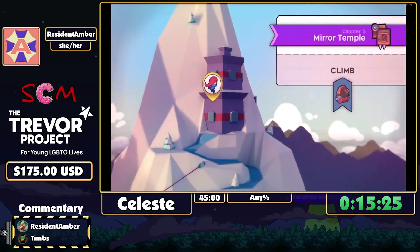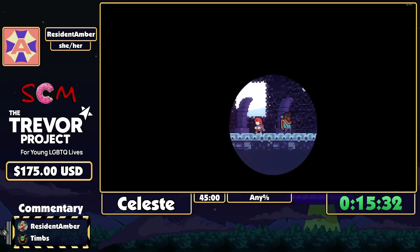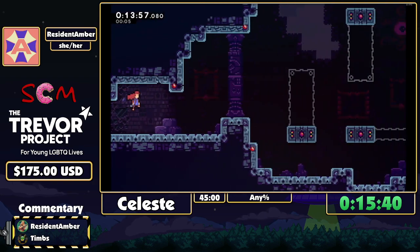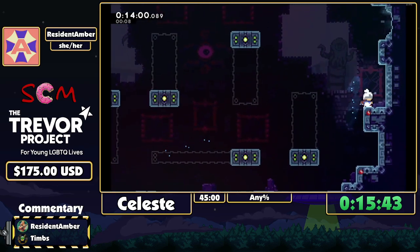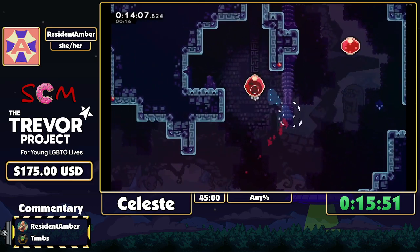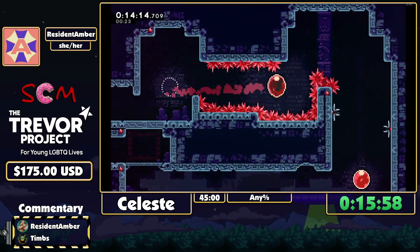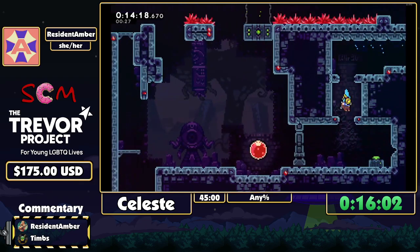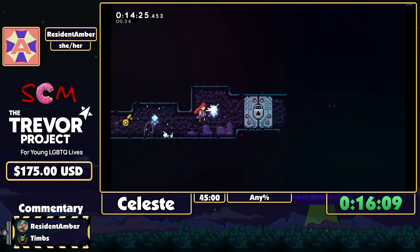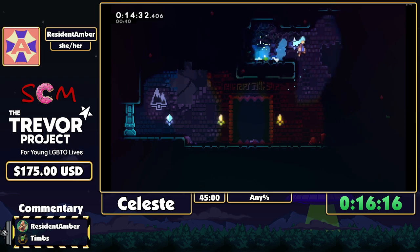Now we're on to chapter five and we're going to do something a little bit different. In this game there are things called B-sides, which is basically extra content that's completely optional — essentially hard mode for a lot of these chapters. They're optional for a normal playthrough, but if you do them you can still progress further in the game. For this chapter it's actually faster to detour and go grab the B-side tape and then just do the full B-side than it is to regularly do the chapter.